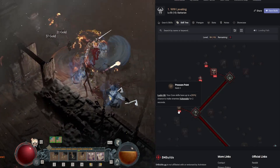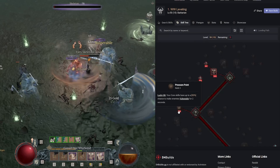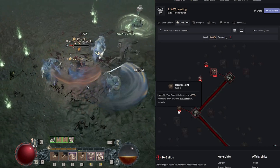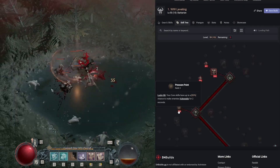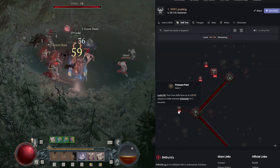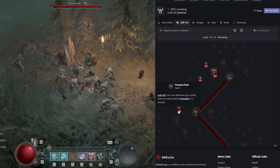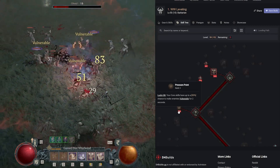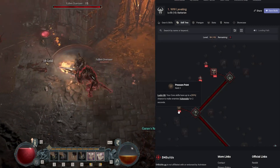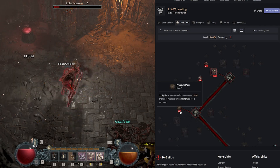We're picking up Pressure Point — Lucky Hit: your core skills have up to a 30% chance to make enemies vulnerable for two seconds. Vulnerable is so powerful in Diablo 4; it's its own damage bucket so it's multiplicative. We put three points into Pressure Point to get vulnerability into the build.